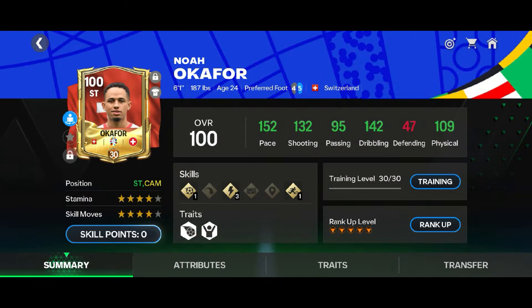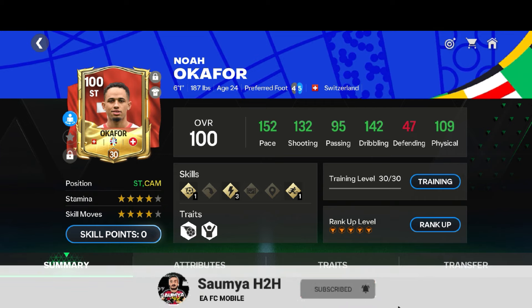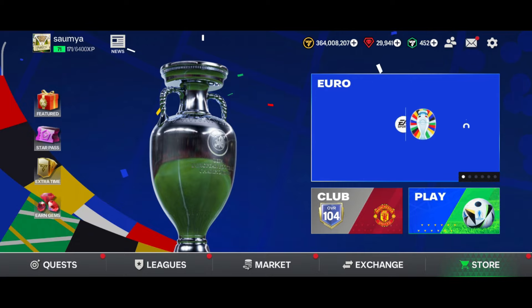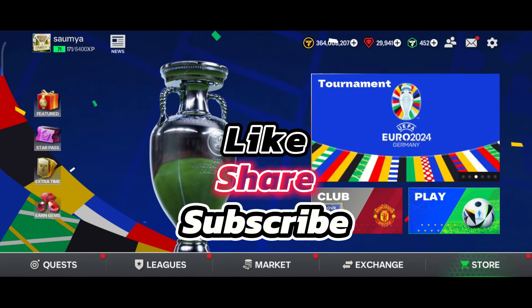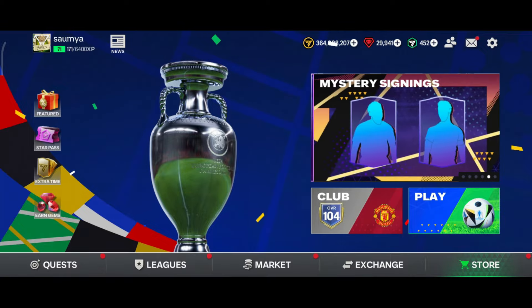If you guys ask me how is Okafor, I would say he is a very good option for a striker card. His dribbling is too good, shot power and finishing also very good. The main positive thing is he is having 6 foot 1 height, that's why he is having very good skill stun. The main downside is he is having less stamina — around 60 to 70 minutes in, he will get a little bit tired. Other than that, he is a very good striker option. That's all for this amazing video guys, I hope you enjoyed. Don't forget to hit the like button, and if you are new to the channel, do subscribe and press the bell icon so you don't miss any further FC Mobile content. Thank you for watching.